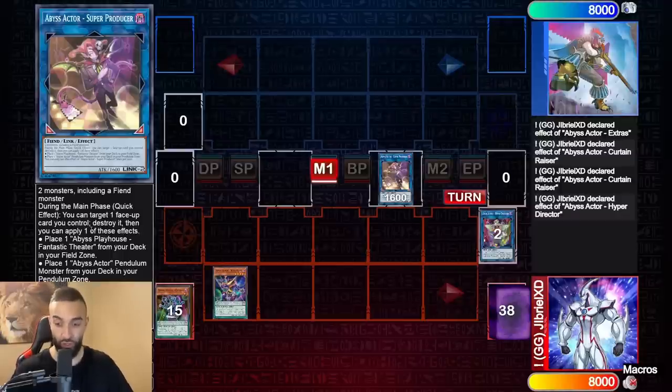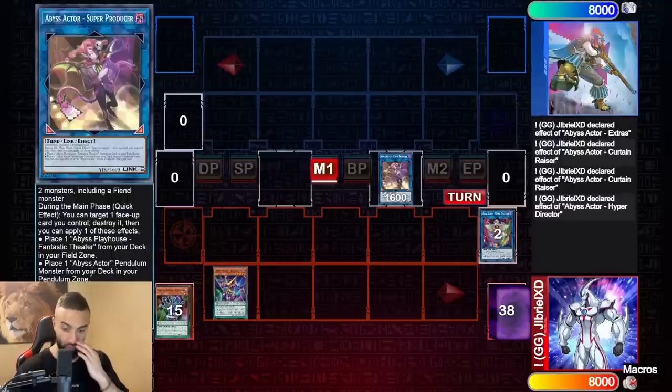Abyss Actor Super Producer's effect is broken. During the main phase as a quick effect, you can target one face-up card you control and destroy it, then apply one of the following effects: place Abyss Playhouse Fantastic Theater as a field spell in the field zone, or place an Abyss Actor pendulum monster from your deck to your pendulum zone. This works during any main phase — your opponent's or yours.